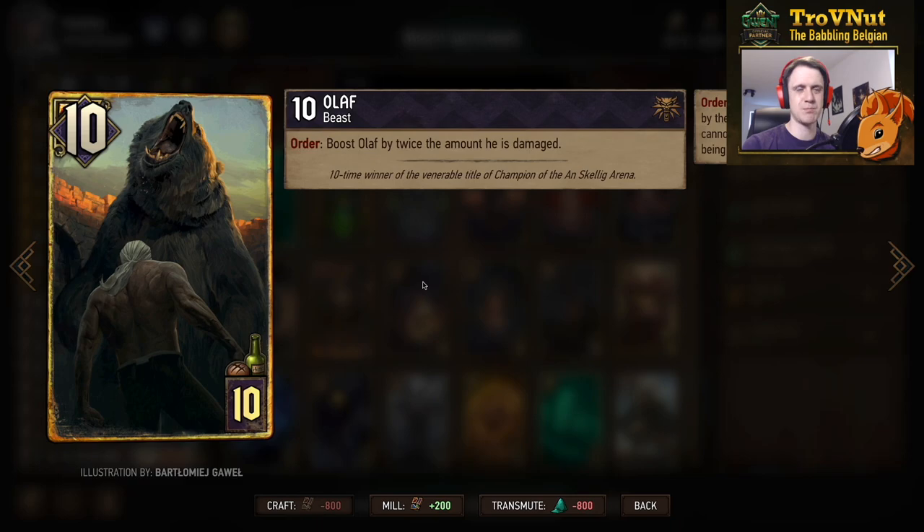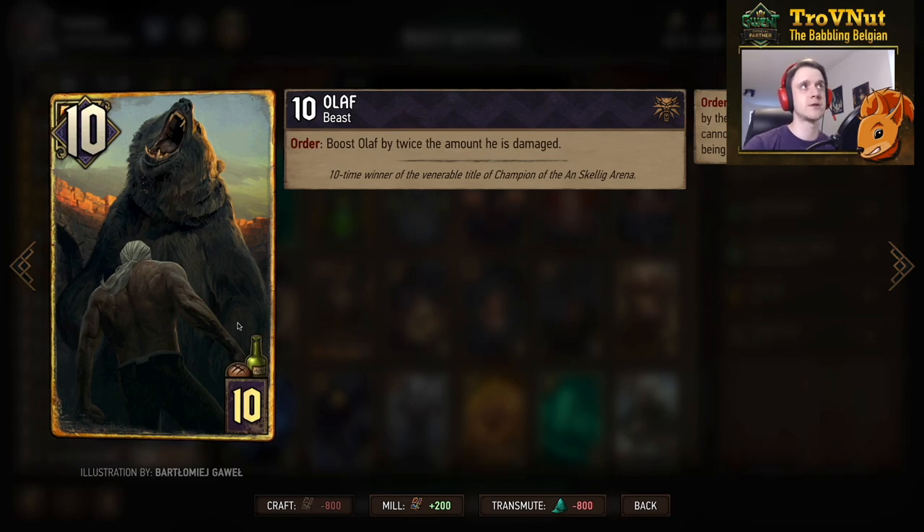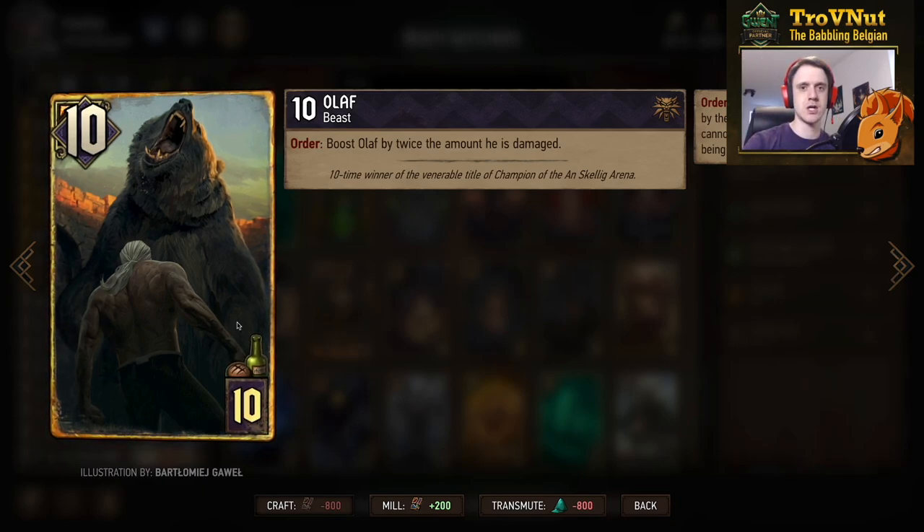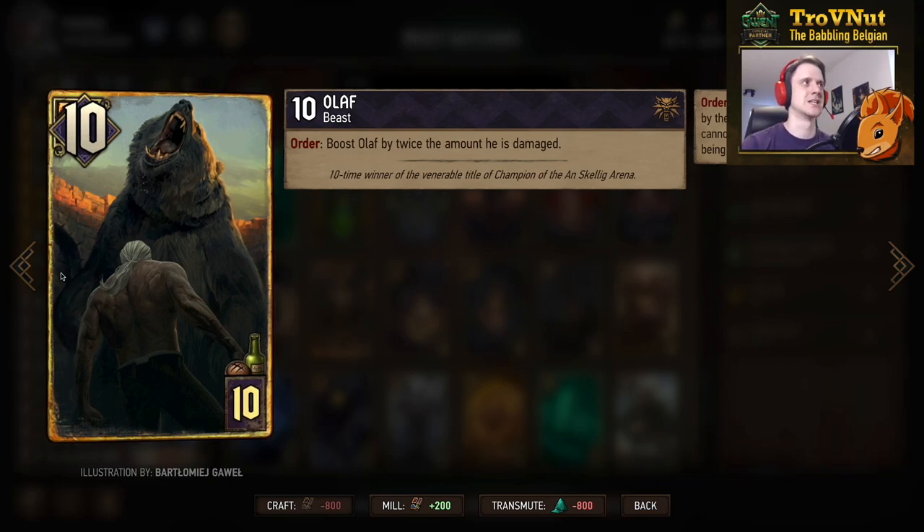Olaf starts at ten power for ten provisions — already giving you the provision cost back. On Order, he boosts himself by twice the amount he is damaged. So if you use Heim on Olaf — damage Olaf once to nine, play Heim, Heim takes the nine points and Olaf goes to one — then trigger Olaf: he goes to ten plus nine, so nineteen points. That's the Heim-Olaf combo in action.